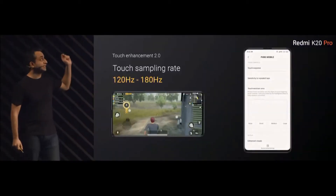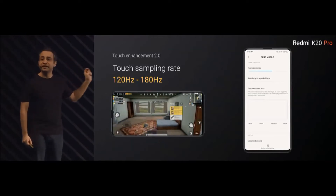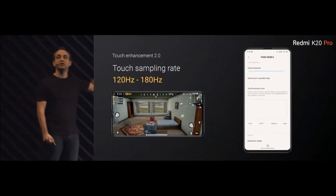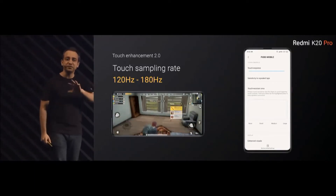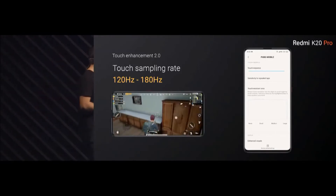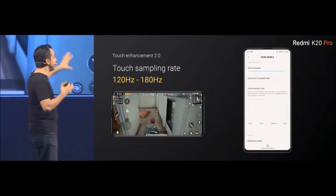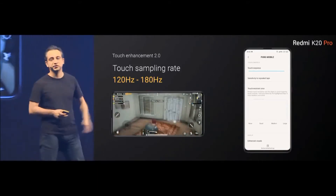You can actually change your touch response from a sampling rate of 120 Hz all the way to 180 Hz — a 50% jump. Depending on how good you are at the game and how quickly you want your in-game character to react, this makes a whole lot of difference with just the touch response.